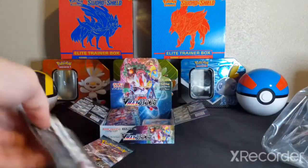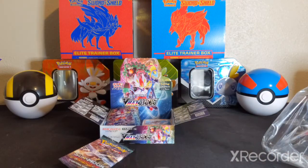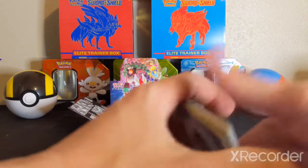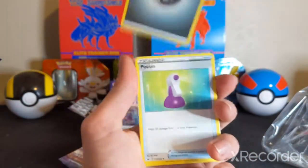Okay, here we go — Sword and Shield. We're going to save that Ultra Prism pack for last, because Ultra Prism is honestly a little bit harder to find. I don't know if you guys know that or not, but in stores, Ultra Prism is very, very, very difficult to find.